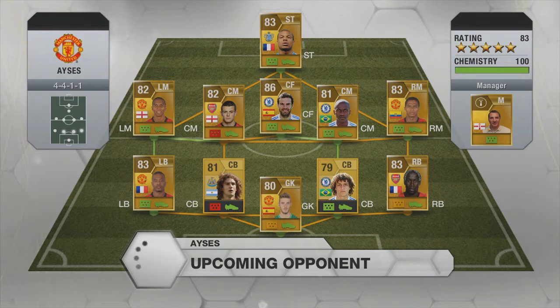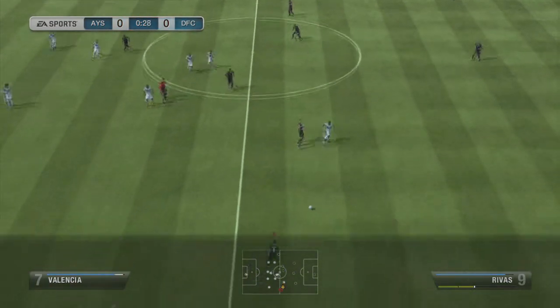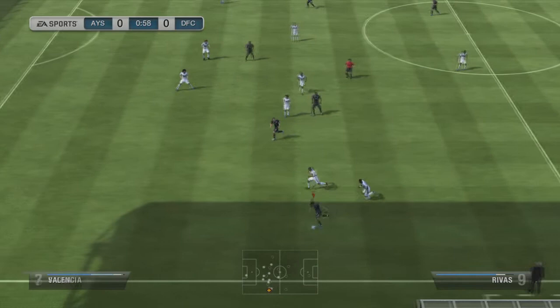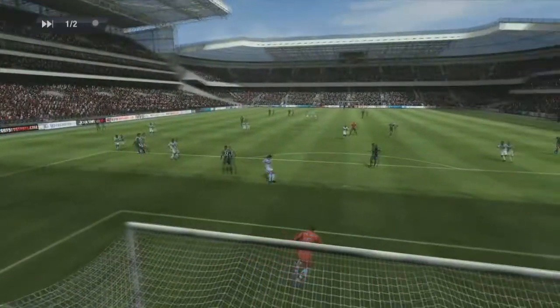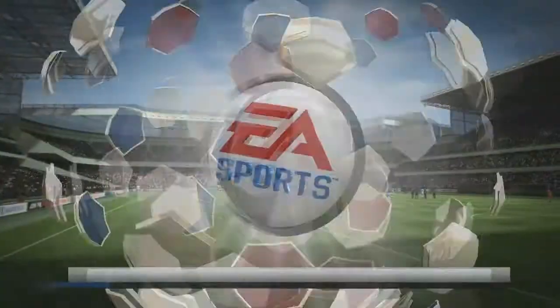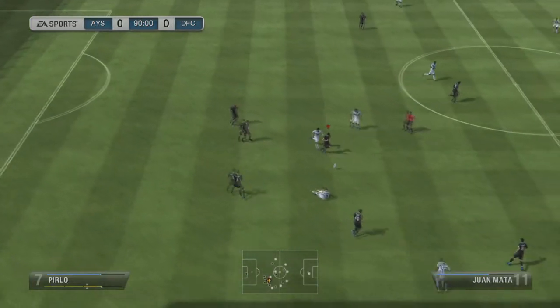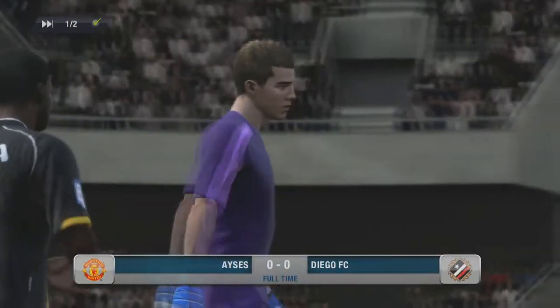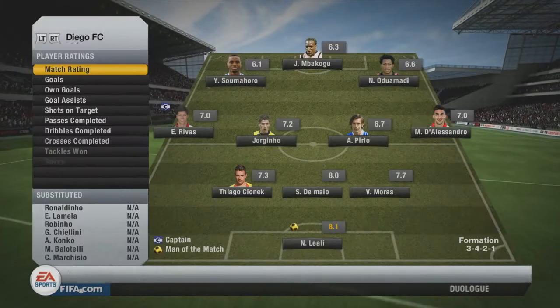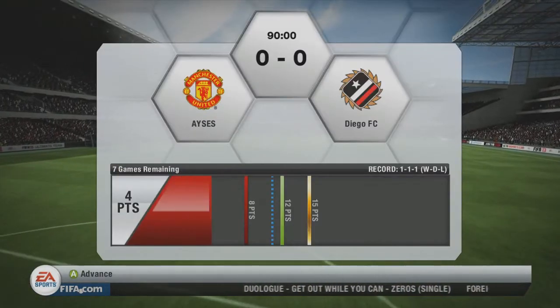First game of the episode — the opponent has Rami up front and David Luiz; those are the only two I picked out that I knew, and both are really good. The game is a bit laggy since I'm watching YouTube while playing Xbox. I'm using my silver squad and the first half ended 0-0. It was a really boring game with absolutely no highlights, so we just get the draw.